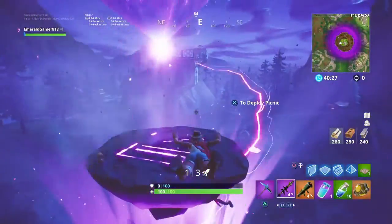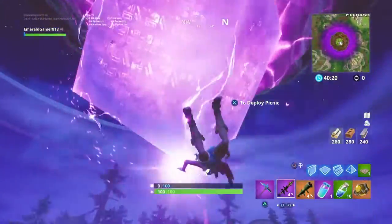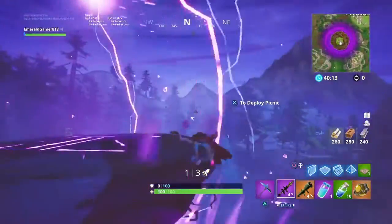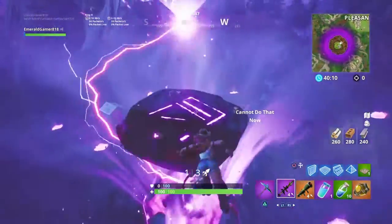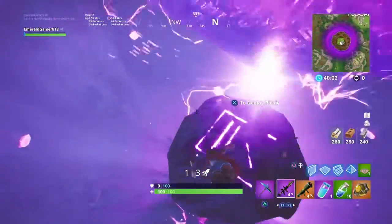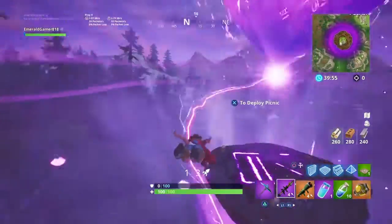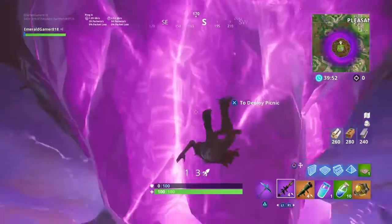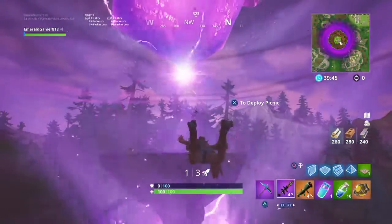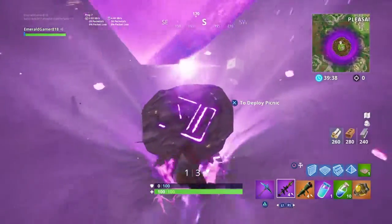So on the way to Loot Lake, the cube would put these little symbols everywhere and we didn't know what they were for at first. Well, all they were at first was like a jumping forcefield — if you went inside of them you would have zero gravity. But now my theory is that the cube is going to take the island and move it to every single one of these symbols, rip them out of the ground, and do whatever it's doing with it right now.